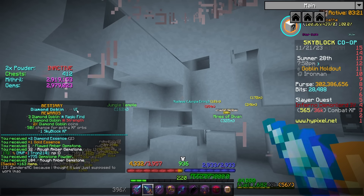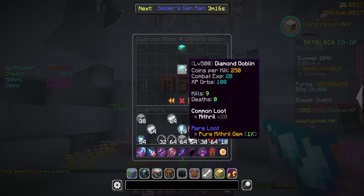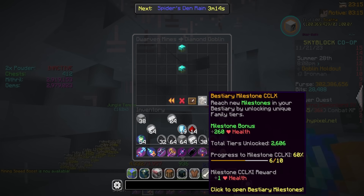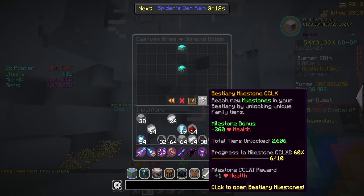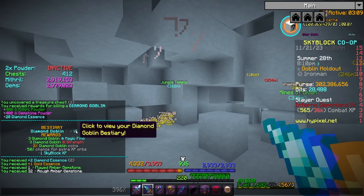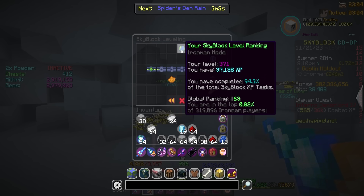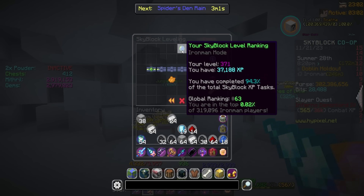I don't even have to wait for the Sky Mall perk — another diamond goblin! I've gotten two more, so that's diamond goblin kill six. It's nice because we already have the Pure Mithril gem so I'm not too stressed, but keep them coming. The essence adds up and I obviously need the bestiary progress. Just like that we're now 63rd out of all Iron Man players — we've been climbing the ranks.